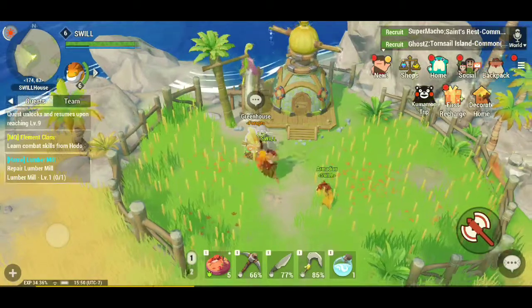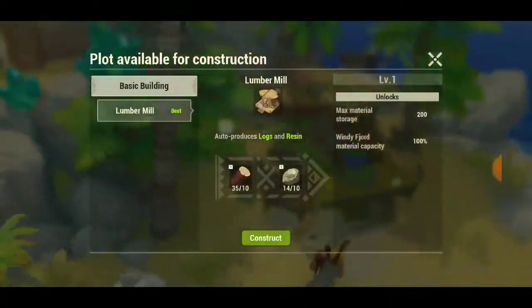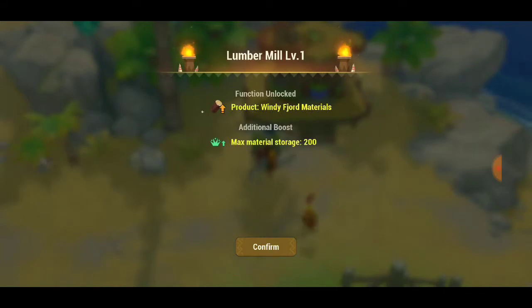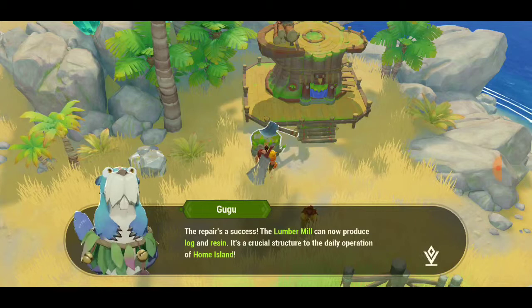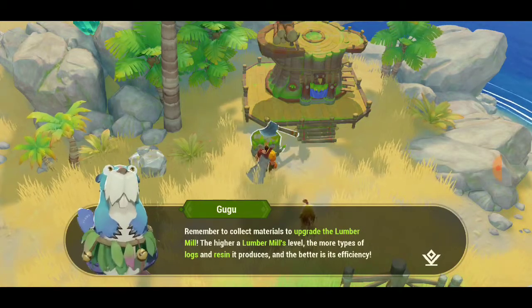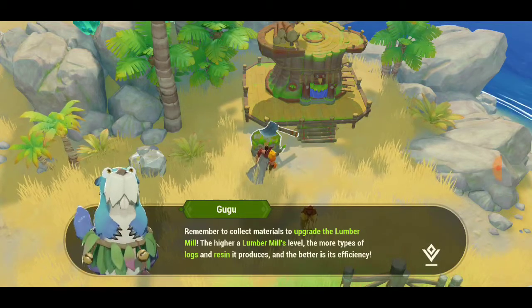Alright, so repair lumber mill — we're gonna repair a lot of stuff. Repair is a success. The lumber mill can now produce log and resin. It's a critical structure in the daily operation of homeland. Remember to collect material to upgrade the lumber mill. The higher the lumber mill level, the more types of logs and resin it produces, and the better its efficiency.